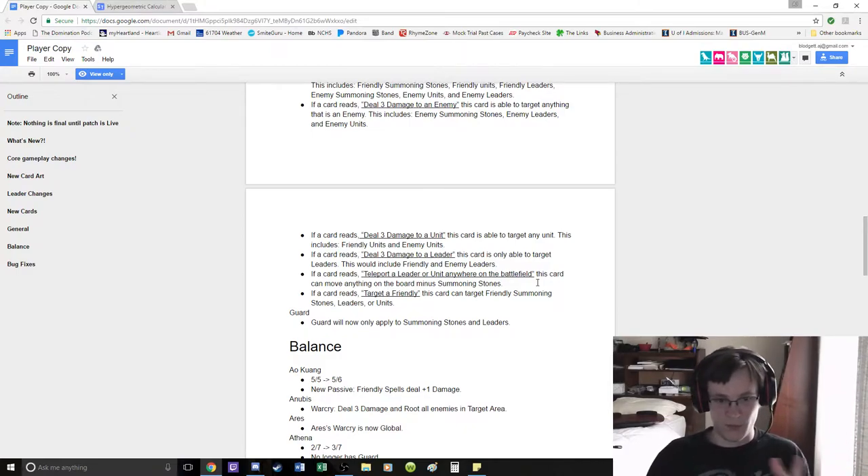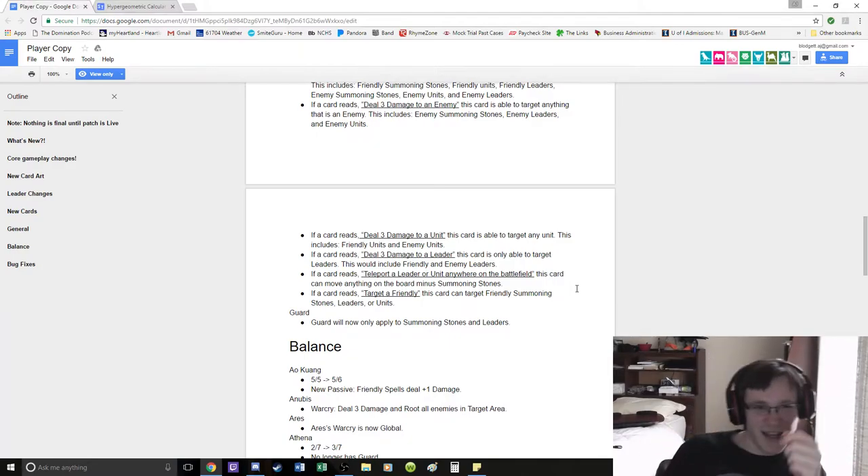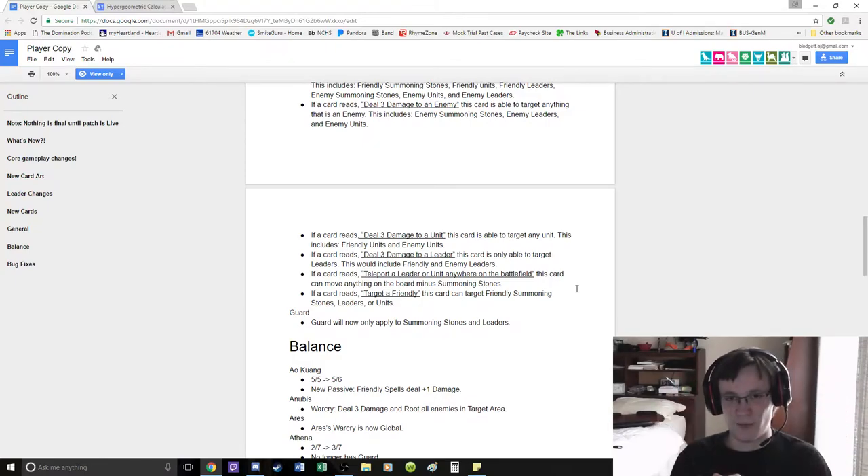I'm pretty sure the summoning stones won't have any attack, but can you use the Odin ability on a summoning stone and then crack your rock face on somebody else's face? I don't know — that's an interesting thing to think about. It might make Odin really viable because you always have a unit on board. Also, do summoning stones count for Mayhem?